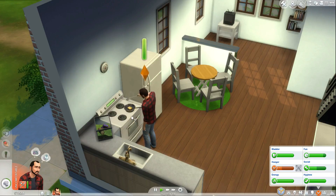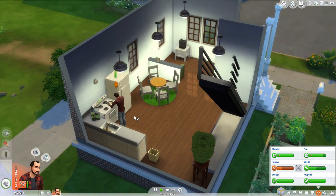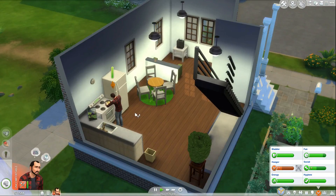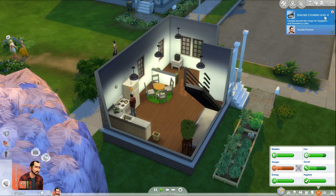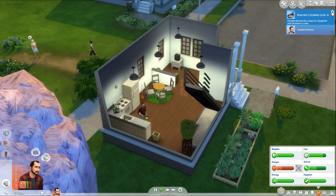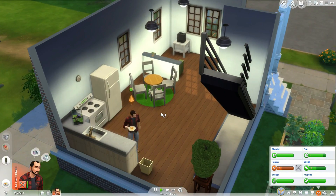Eggs and toast — otherwise known as like French toast. There we go. There's no toasters in The Sims. I leveled up my cooking skill! Learned the recipe for spaghetti and strawberry cake — very nice. Let's eat our eggs and toast.